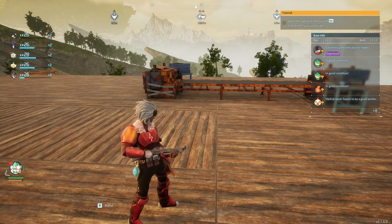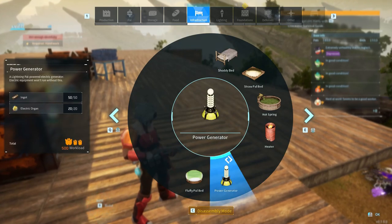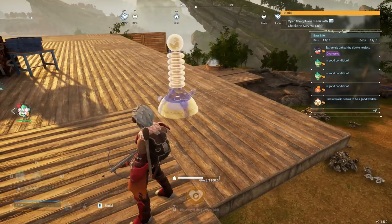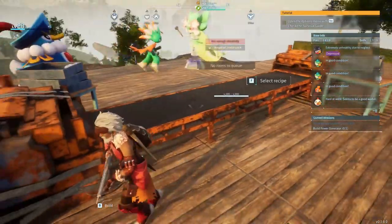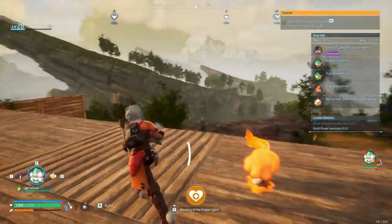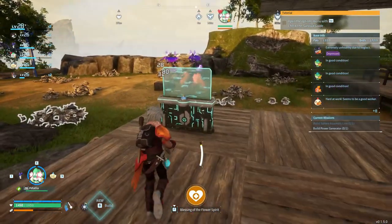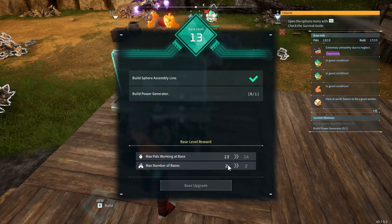There's a limitation of 15 pals working at your base at once. Let's put the generator next to this thing - we do have the exact amount of organs. After this generator is done we only have one more upgrade that will actually impact the efficiency of the base. Let me check base upgrades - it might be necessary to increase the amount of bases I can have. I can have two right now and I believe that goes up to three.